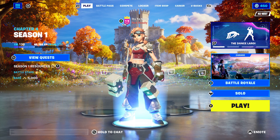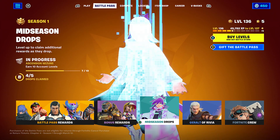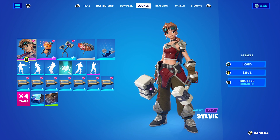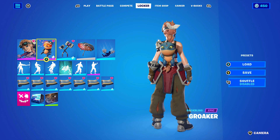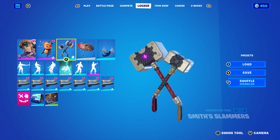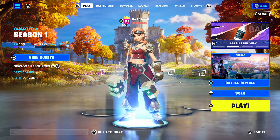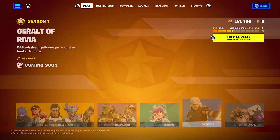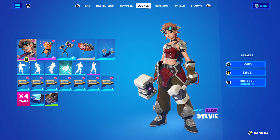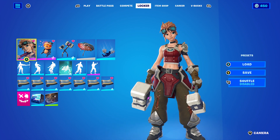Hey guys, today we're back with another combo video. This one has combos with the brand new crew pack — February 2023's crew pack. We have Sylvie, the Groker back bling, Smith Slammer pickaxes, and the Groked wrap. You also get your V-Bucks, battle pass, and all the extra bonus stuff. The skin is actually really good and matches the theme of the season.